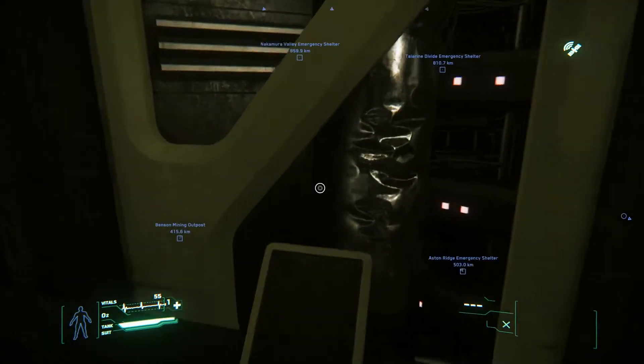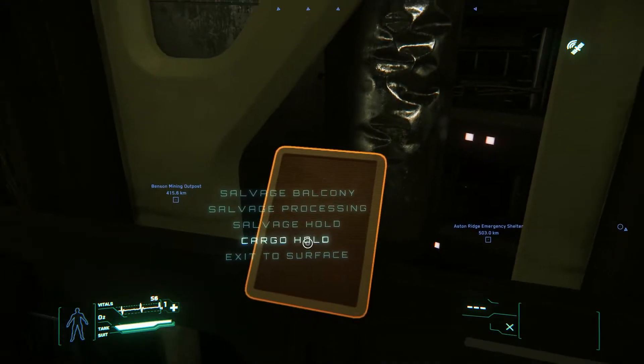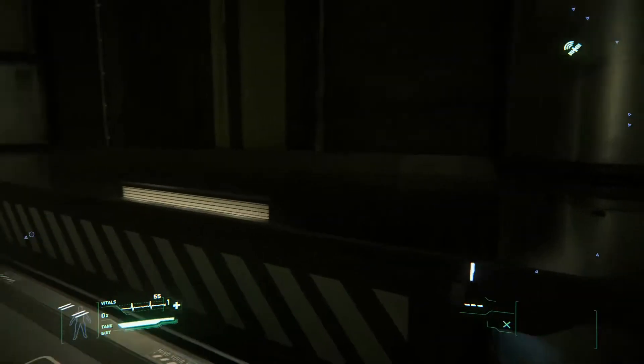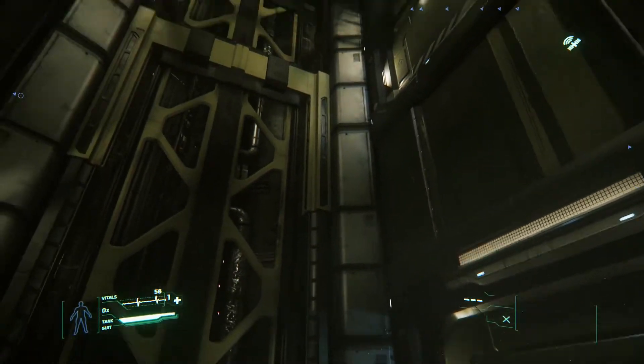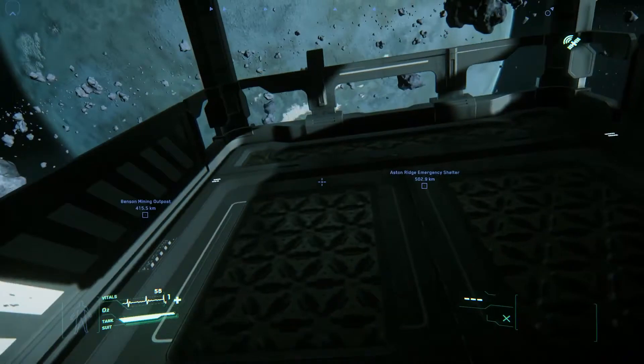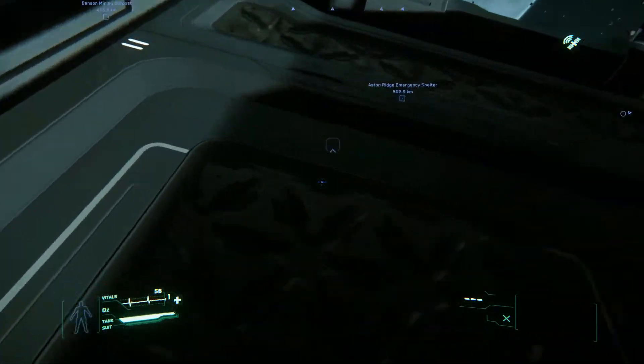We also have short-term things we didn't account for at the start, such as having an elevator inside that goes to multiple floors and also goes outside the ship. That brings up an issue where when the elevator travels outside the physics grid of the ship it loses its physics — so once you step off the platform outside, you can walk through the geometry. That's a problem we're currently working on.